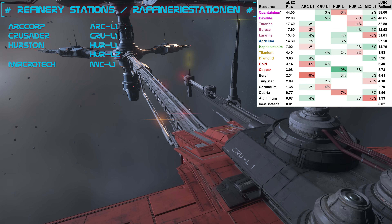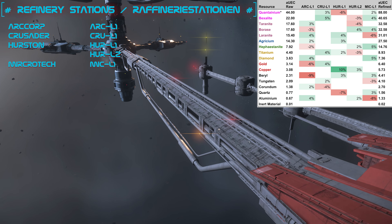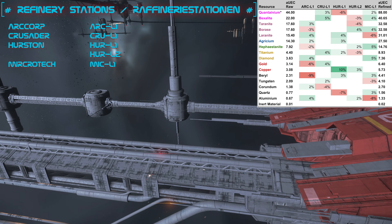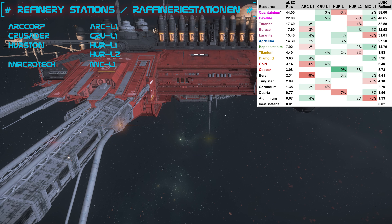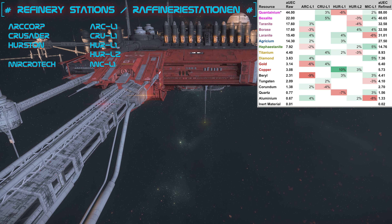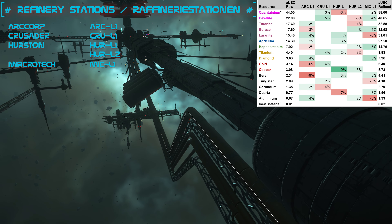If we keep to these three points then we achieve the maximum possible profit, which really does pay extremely well. But we really have to pay attention to what we collect, where we take it, and what we do with it in the end. Mining already takes care to collect only good material if possible, and we have several approaches to mining and the later refinery method presented in this guide.